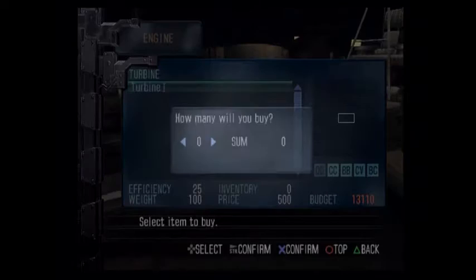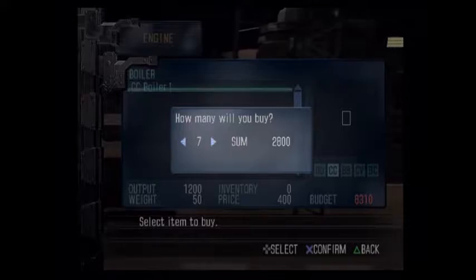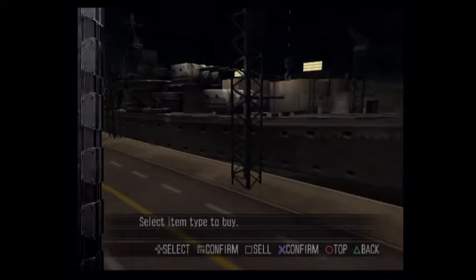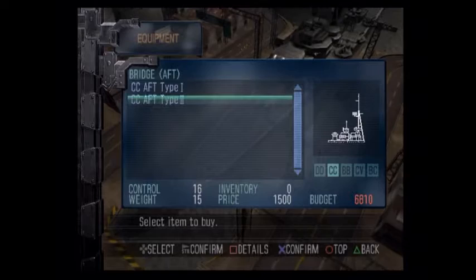I'm going to get four turbines and shoot for seven boilers. I don't need another radar and sonar because I have Radar 2 and Sonar 2 that I just picked up, so I can use that equipment. I'm going to need a forward bridge, and I'll go ahead and pick up an aft bridge as well. There's also an aircraft launcher we can get, which is sweet.